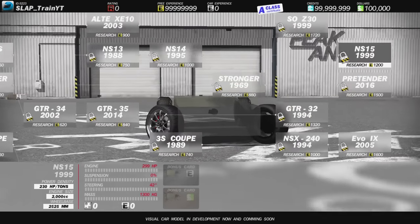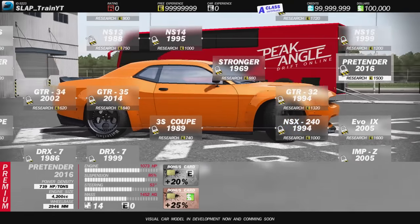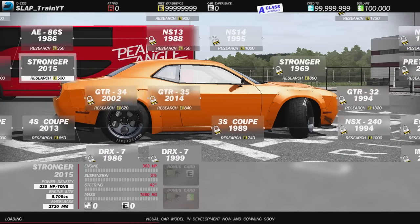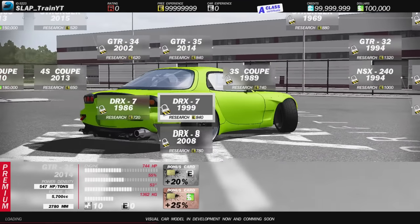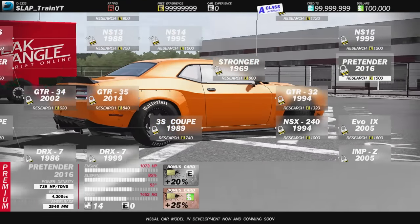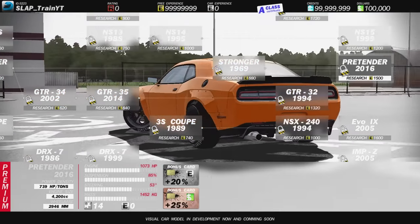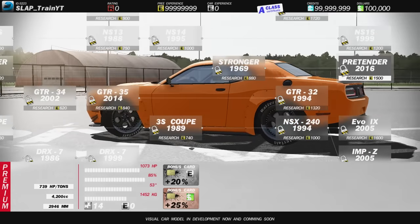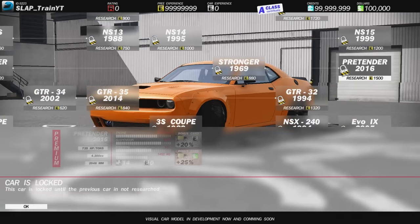The Pretender — the Challenger — was one of the brand new cars we got in, man. The 3S Coupe was the other brand new car that we got. I'm really debating about running the Challenger. I was really leaning towards the R34, but I think I'm gonna save that for another build. Visual car model in development and coming soon.